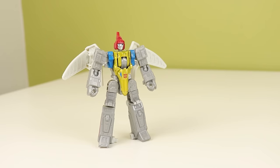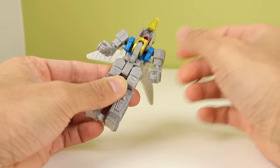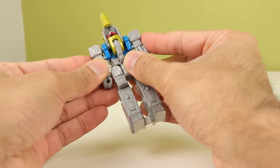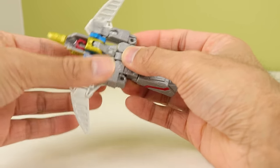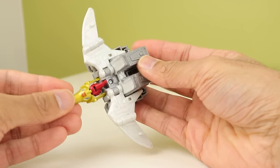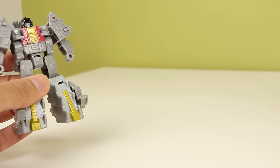Now let's turn them all into dinosaurs. I'll do Swoop first. You peg the legs together, bring the head back, flip that up, peg the arms into place, fold out the wings, and rotate the legs back. And that's basically Swoop. Whoa — Swoop's fist went flying.